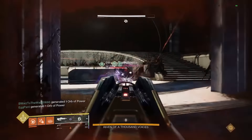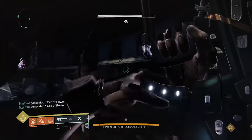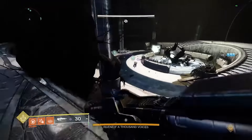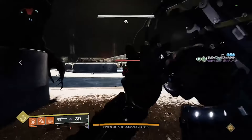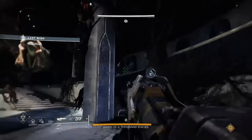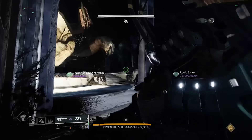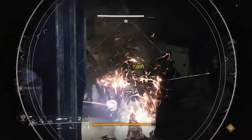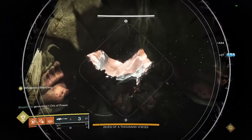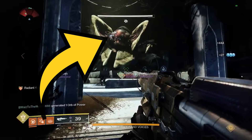For task one, dealing with Riven, each team will deal with her differently. One team will need to stun and flinch her and send her away to the other team, who will damage her and shoot her in the eyes. If you enter your room and Riven's already there waiting, then you're on the stunning and flinching team. To stun and flinch her, you either bait her tentacle to slam the ground and shoot it with enough damage, or if she's breathing fire, shoot her in the mouth when it glows red and do enough damage that way.